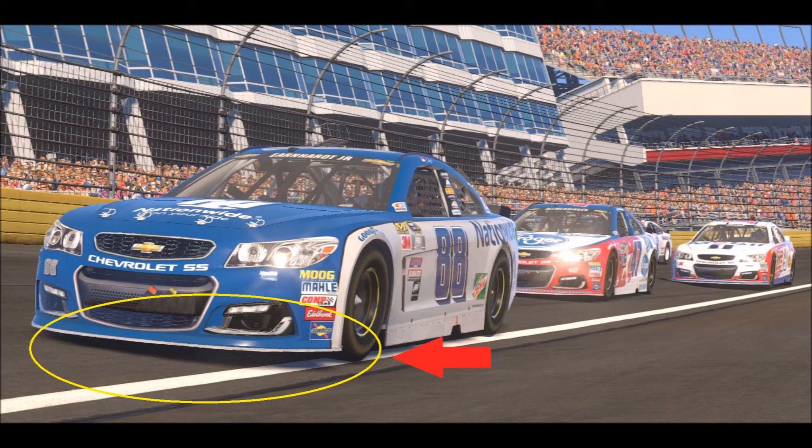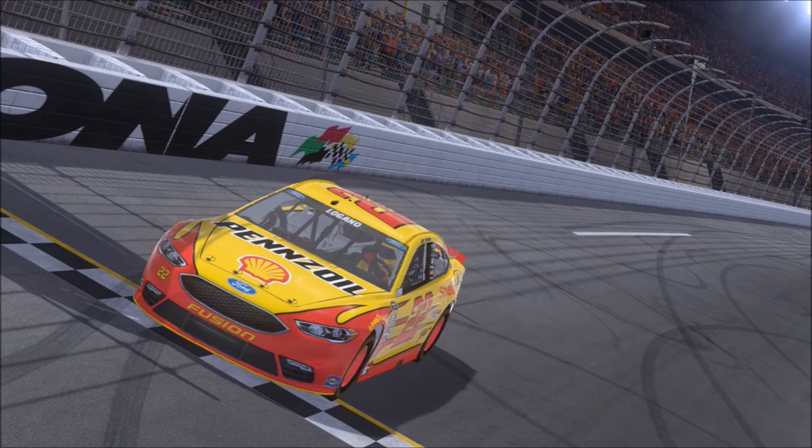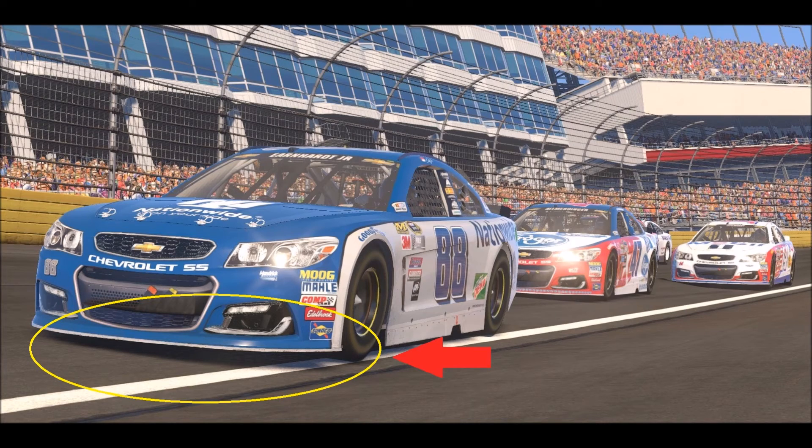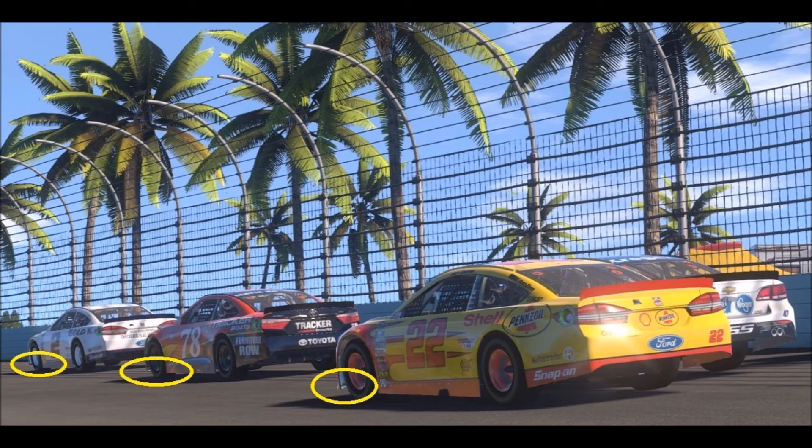The second issue I have with the game is the car height around the racetrack. Some tracks require a car high off the ground, like road courses and bumpy racetracks. But tracks like super speedways need the lowest possible height for maximum speed. In all the trailers and screenshots the cars are way too high off the ground, which is unrealistic.